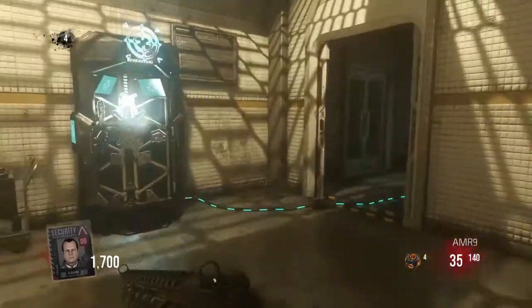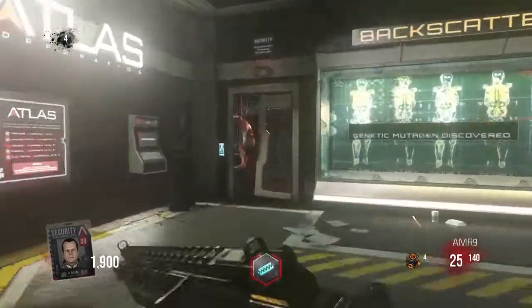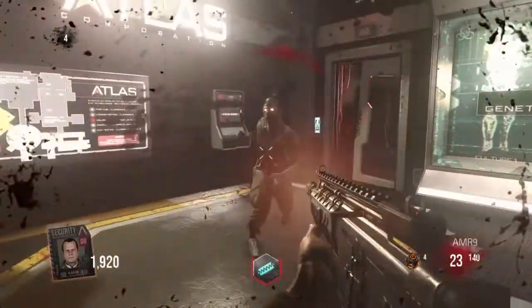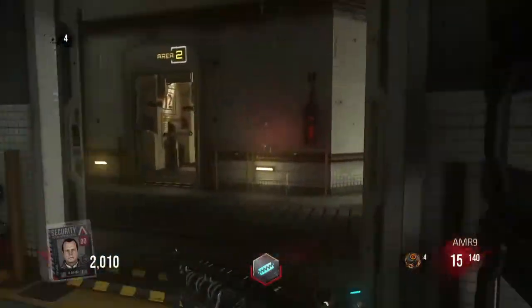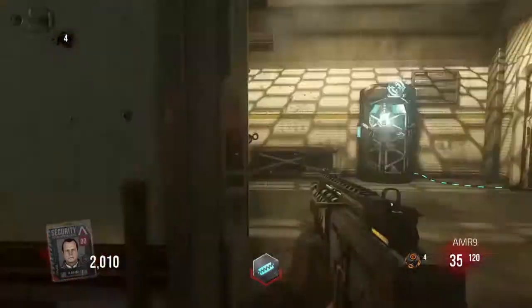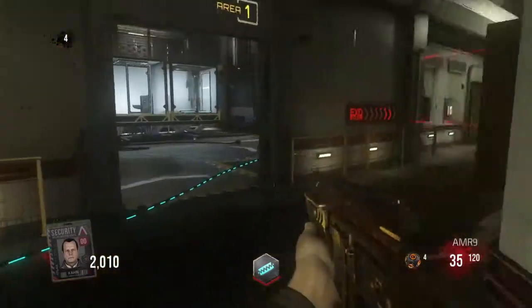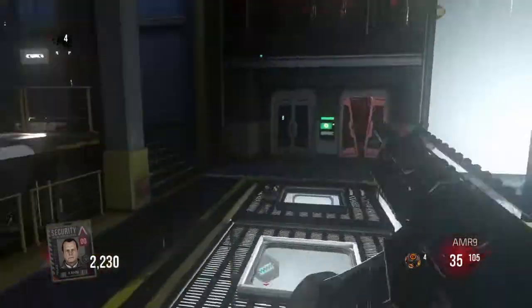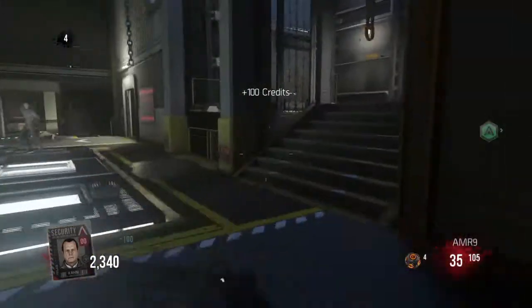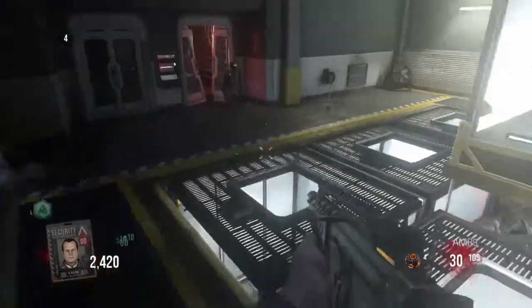As we continue on, that was the ExoHealth machine I just passed, which is basically the equivalent of Juggernog. Actually, I may not have passed the ExoHealth — that might have been ExoSoldier or Slam or whatever that was. There's another one of those green credit things in the background, and I'm going over there to pick up some points because I like money.